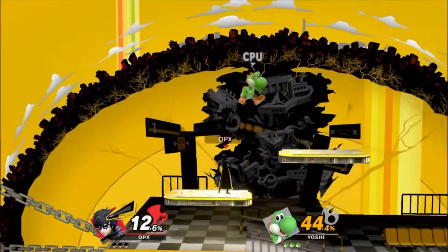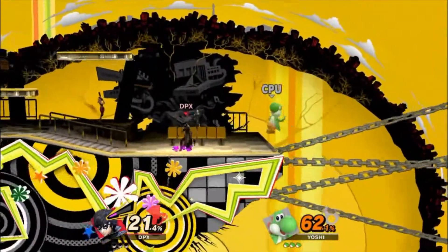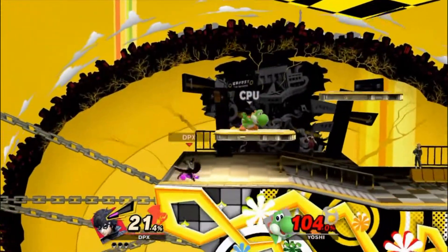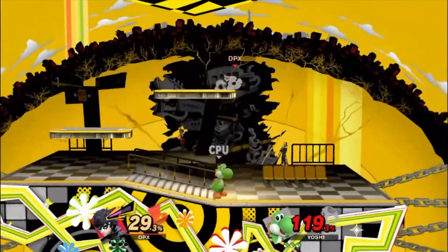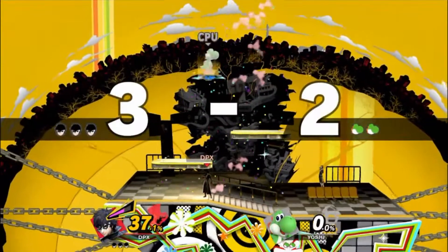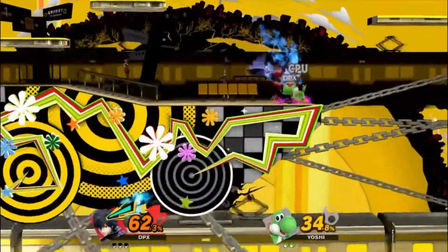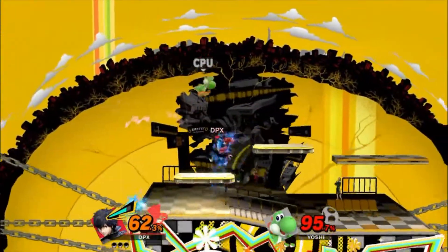Let's talk about Mementos, the stage that comes with Joker. It's a location from Persona — it looks a bit different but you can see the similarities. Basically all these colors and effects go around the stage. What's cool is that the color of the stage changes depending on what music you have playing.